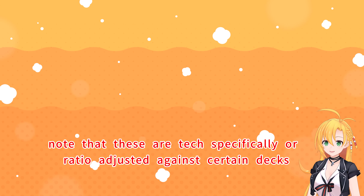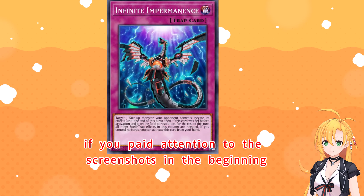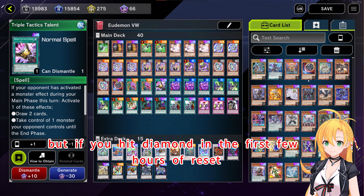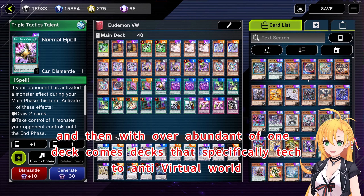Note that these are tech cards specifically ratio-adjusted against certain decks. If you paid attention to the screenshots in the beginning, you are seeing the use of Iman, which is a favorable card to play against Sold Soul. They are still the dominant percentage played in the ranked pool. But if you hit Diamond in the first few hours of reset, they almost disappear. This is because Virtual World is probably the fastest deck currently to climb, and then with an overabundance of one deck comes decks that specifically tech to anti-Virtual World.